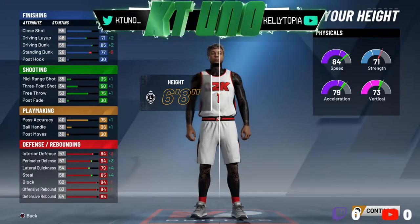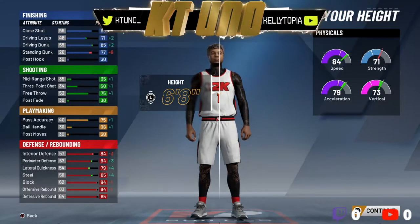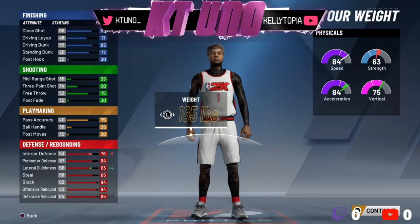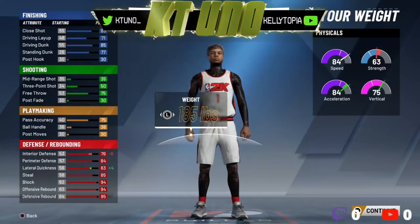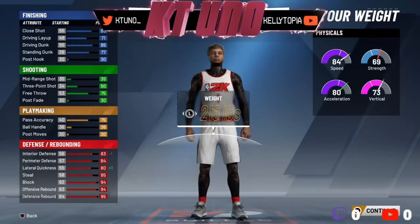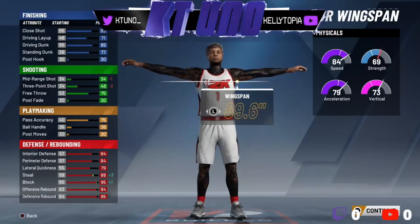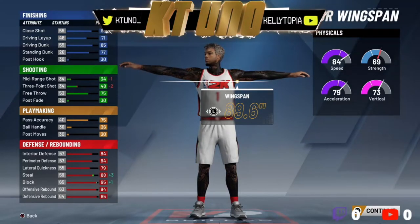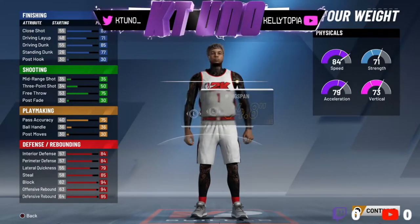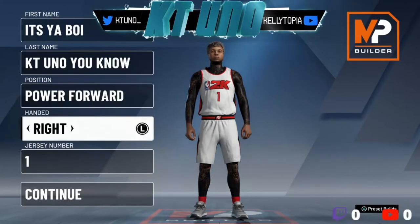Look at that steal — 84 steal, 81 perimeter defense, lateral quickness. Jumping to 6'8": your driving dunk goes up plus two, your standing dunk goes down about five, but look at the perimeter defense — 84, lateral quickness 79, steal 85, speed 84. With your plus nines it's a 93 speed and 88 acceleration. That's demon. In 2K20, speed doesn't affect your weight — I used to go against a 6'9" all-red dude at 260–270 pounds moving like he's on demon time, which kind of didn't make sense.